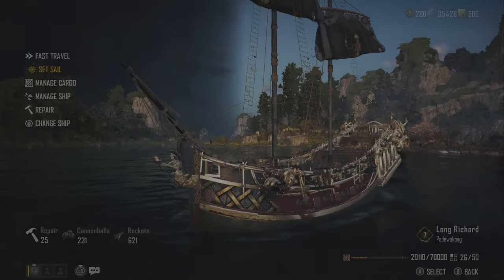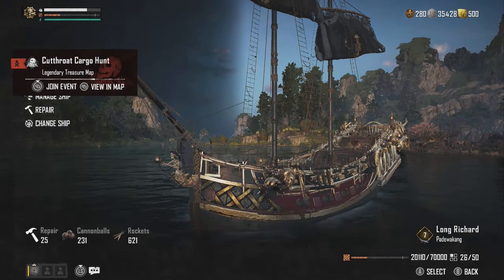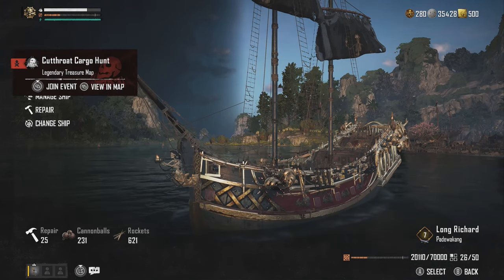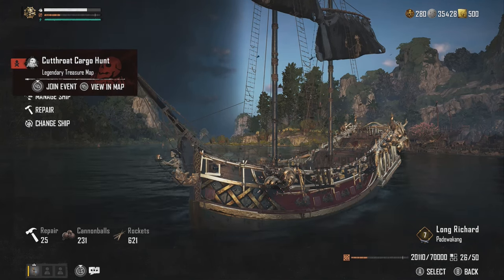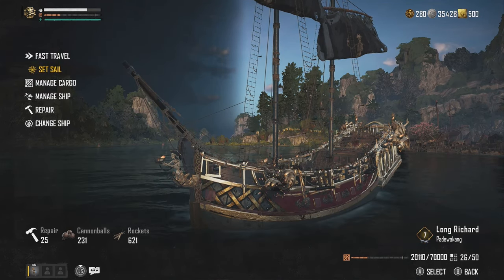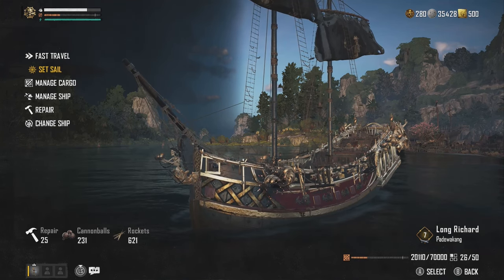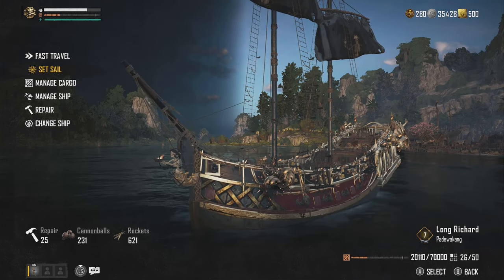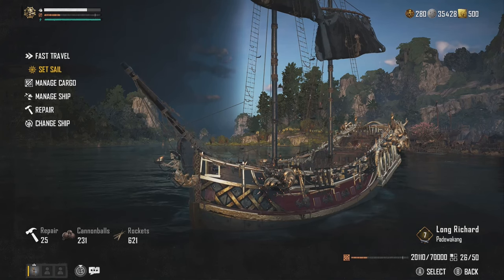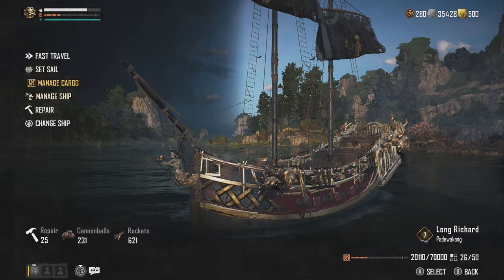So let's get straight into the ship. Here we have the Long Richard, which is a Padua Kong. You do not have to use this ship — you can use whatever ship you want. Even the smaller ships is fine if you have the rear and the auxiliary weapons. That's just bonus damage that we only use when the enemy manages to close the distance, because we are trying to stay at range. We are a sniper build here.